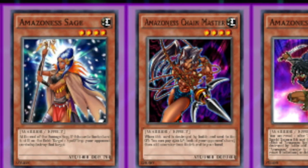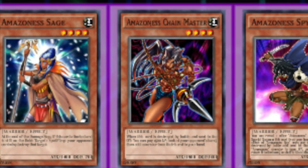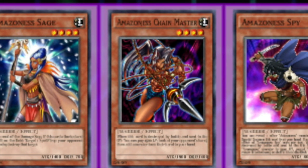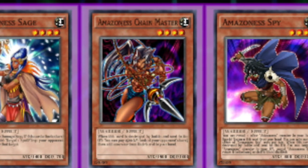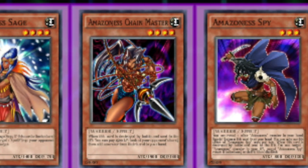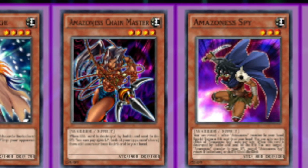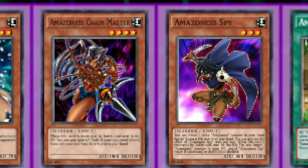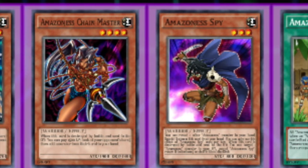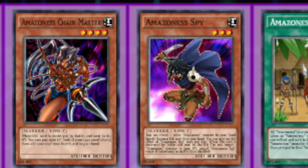Amazonas Spy — you can reveal an Amazonas monster in your hand and special summon her from the hand, which is pretty cute for extra damage. You can only use that effect once per turn. Also, when Spy is destroyed by battle and sent to the grave, you can target an Amazonas monster in your graveyard except Spy and add her back to your hand or shuffle her back into the deck. Most of the time you'll just add it to hand for free hand advantage, but it's great for getting back Sage and Swordswoman in the late game.